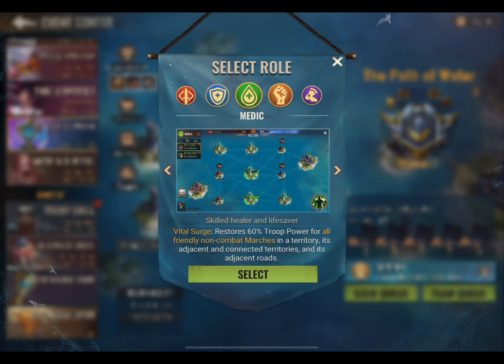The next role is Medic. This role allows you to activate it and restore 60% troop power for all friendly marches that are not actively in battle, in a territory, and its adjacent and connected territories and its adjacent roads.